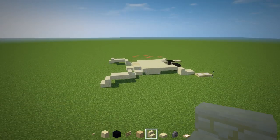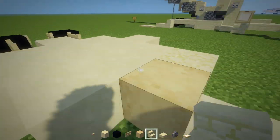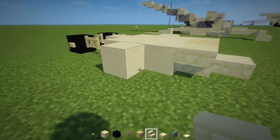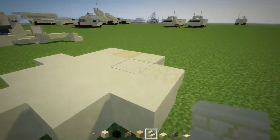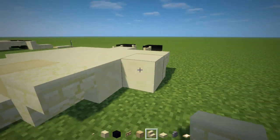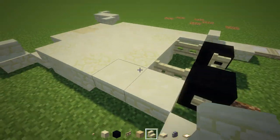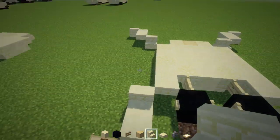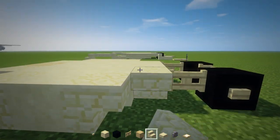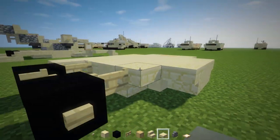Now take sandstone stairs in half upside down, placed here facing the sides. The ones on the sides are going to face the front and the back. Next, add more stairs facing outwards, then sandstone slabs — two of them — adjacent to the fence gate.